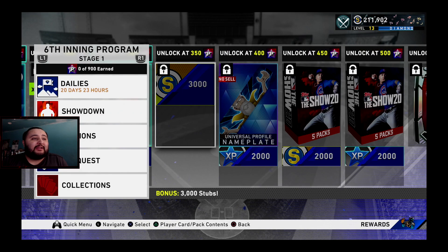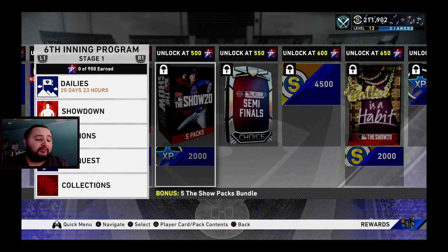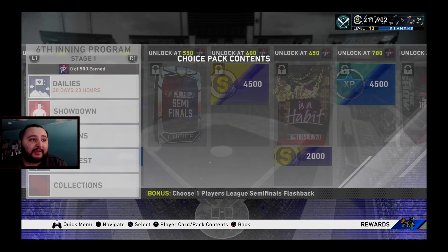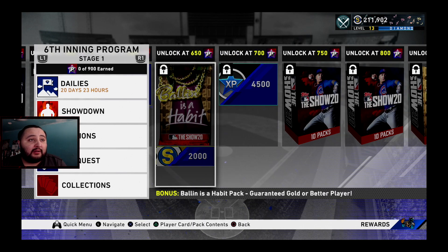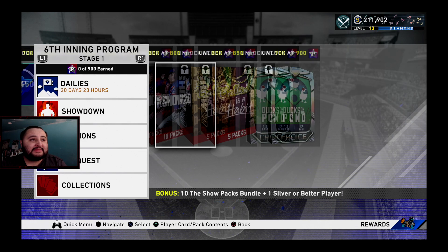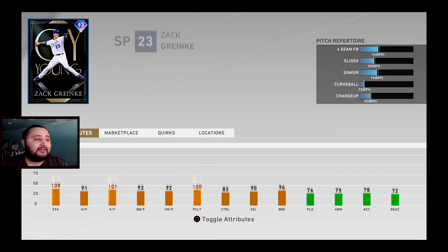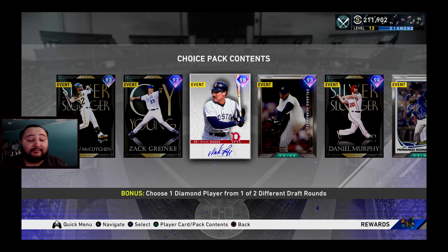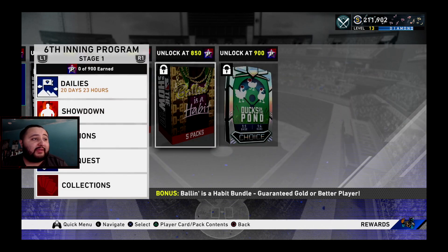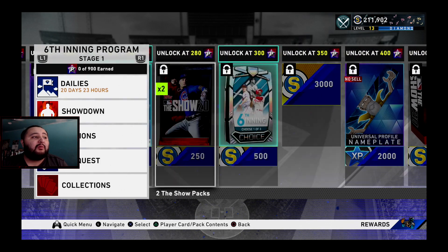At 350 we get 3,000 stubs; at 400 a Wizard universal nameplate; at 450 a five pack; at 500 another five pack; at 550 a semi-finals pack; at 600 4,500 stubs; at 650 a Ball In; at 700 4,500 XP; at 750 ten packs; at 800 ten packs; at 850 a Ball in a Habit bundle; and at 900 Ducks in the Pond — which requires 100 event wins to earn. These cards don't go for as much as when they first dropped, but we'll take what we can get. We're probably averaging around 600 program stars again.